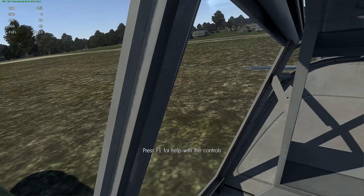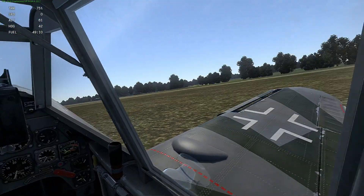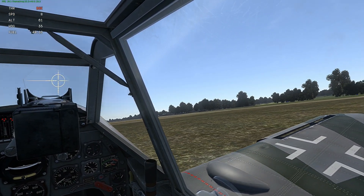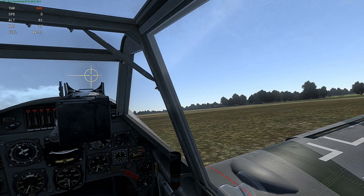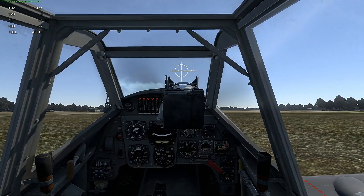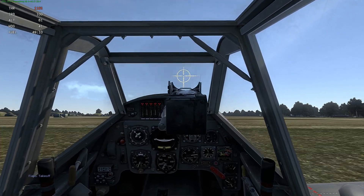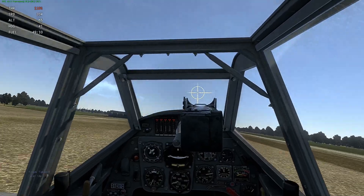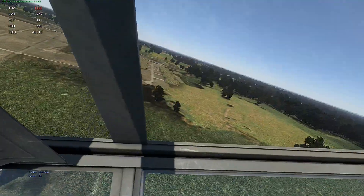Aircraft with big guns have less precision now due to recoil. Let's shoot the guns and see what happens — it rolled quite a bit. That's what happens when you shoot your guns on the 109 G6. Let's test this in the air. Also, the joystick controls are much better now — more precise, no wobble at all.